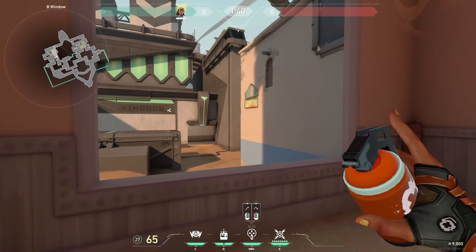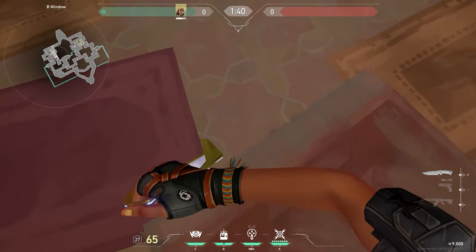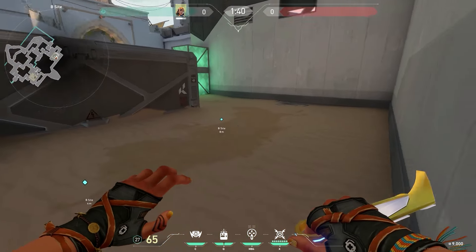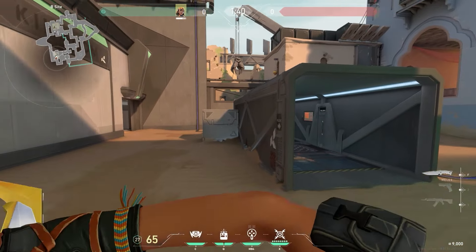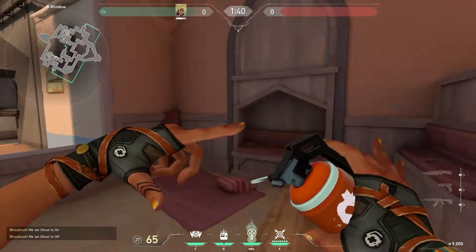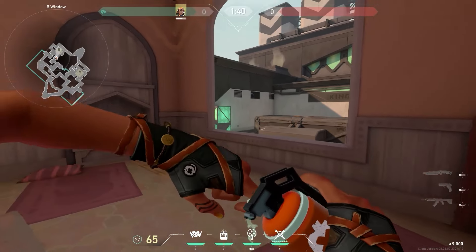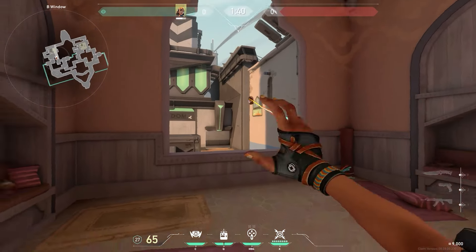When hitting B, use your nade to complement where you're going. If you're going backside, make sure you're nading cubby — that's the main place you'll die from when coming that way, since you'll be focused fighting the site. If you're satcheling backside, the threats are backside or tube, so you can nade tube by bouncing it — just throw it from the green box and it lands inside. That's roughly what it looks like.